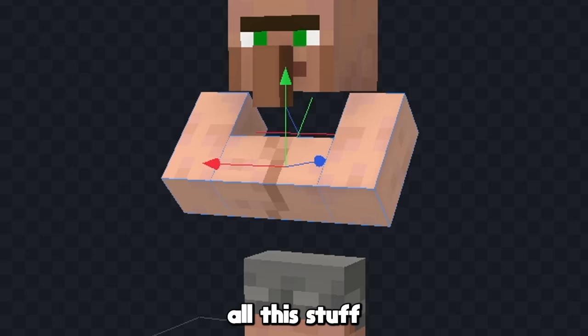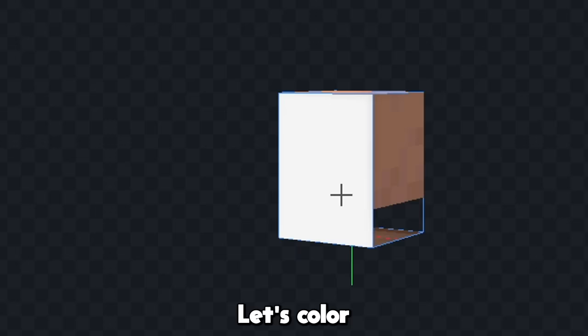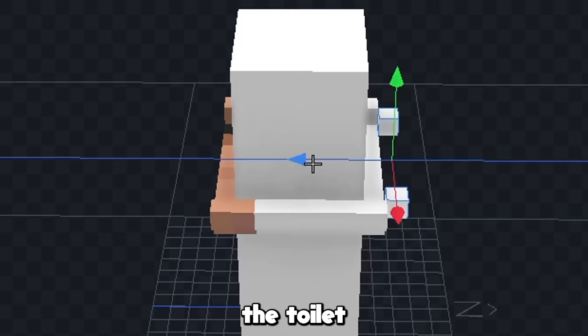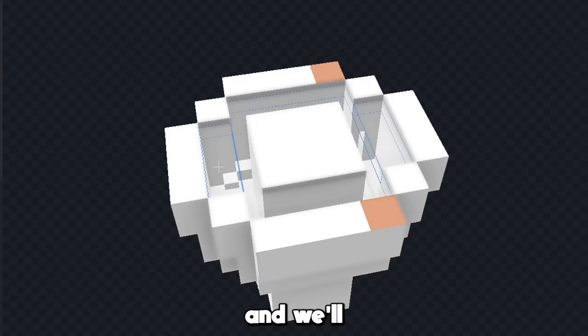First let's delete all this stuff because we don't need it, and then we'll turn this cube into the bottom of the toilet. Let's color it white, and then we'll start making the toilet more circular. Now let's expand these walls up a little bit more, and we'll put some blue toilet water inside of the bowl.